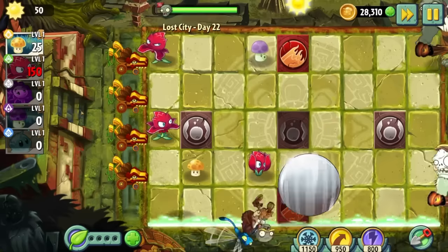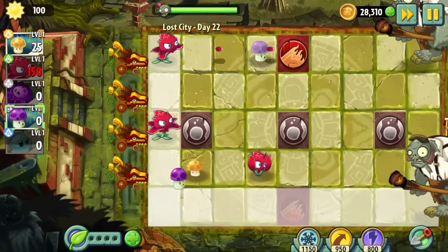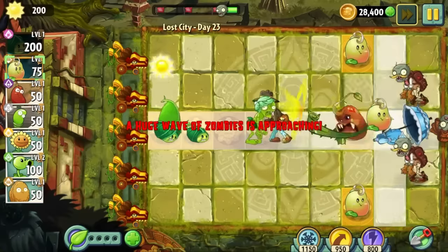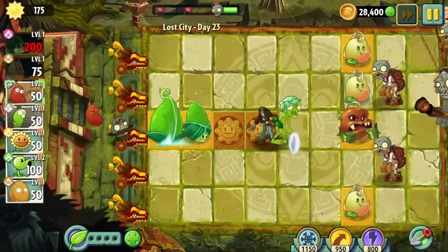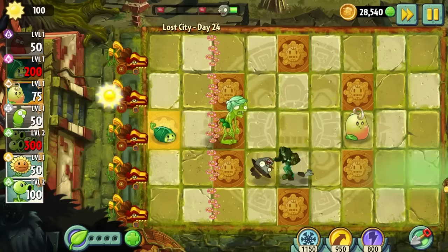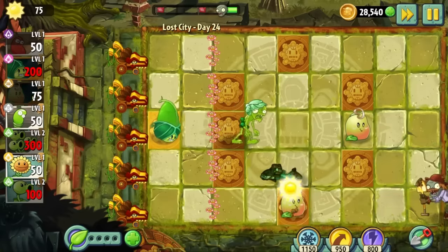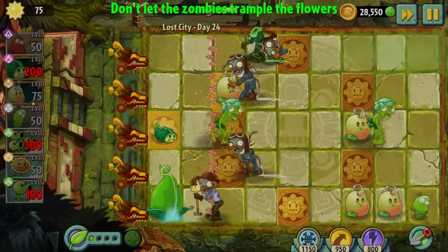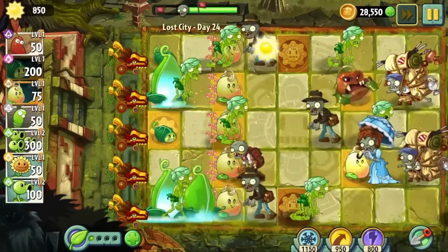I just wish the Lost City utilised gimmick levels in a more creative way that wasn't another stupid conveyor belt level. Since Day 23 was piss easy, we move on to Day 24. There's nothing that notable about this day, but I did learn I'm about as blind as your nan, and completely missed a shovel zombie coming in my bottom row. Besides that, the day was completed on a second attempt.